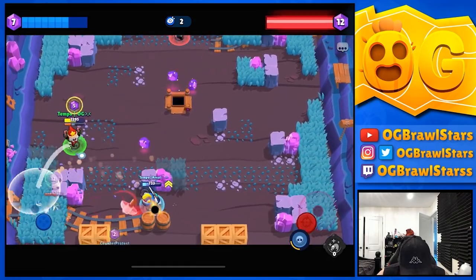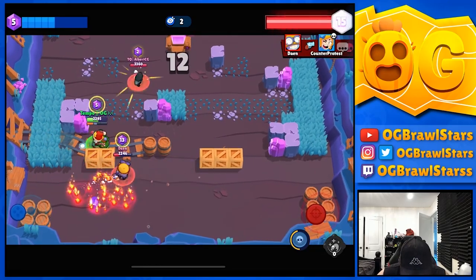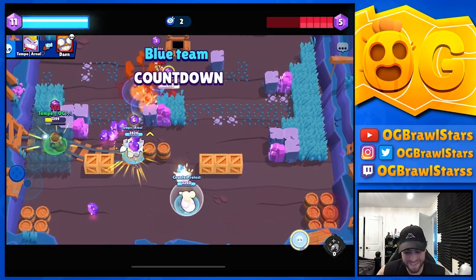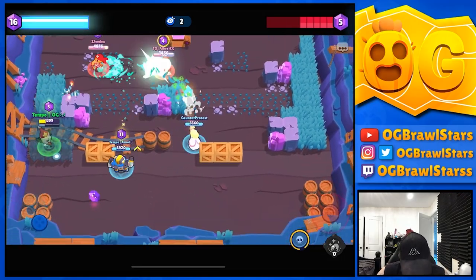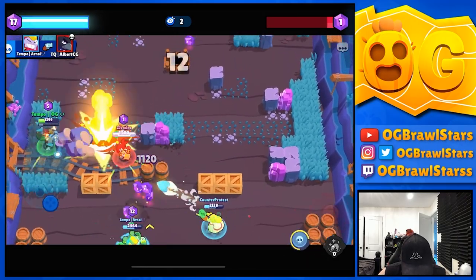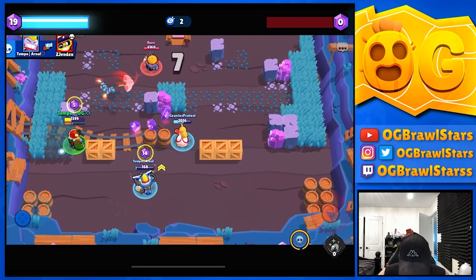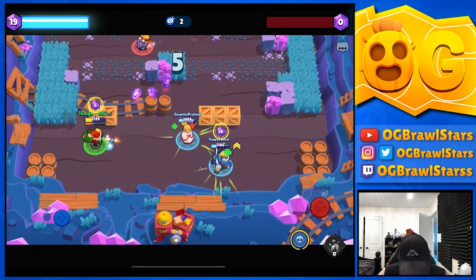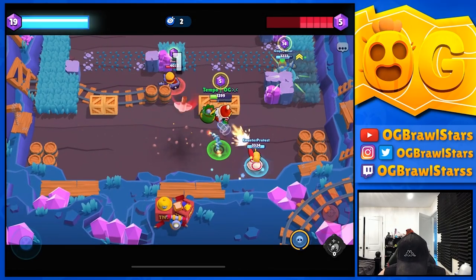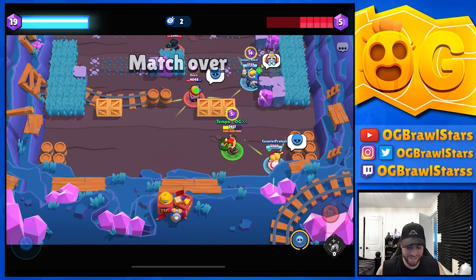Complete fiesta — Carl uses super, Crow jumps. We take them out and finish the Poco. Poison just ran out so we should be good. Celebratory double jump attempt — oh no, tragic! But we do win every game on the circuit!